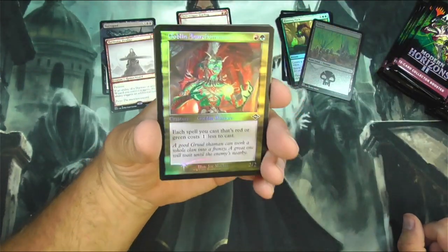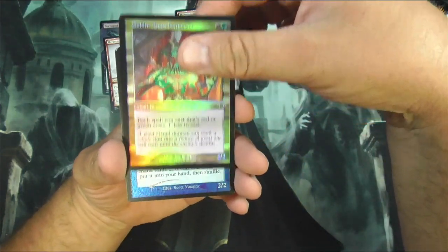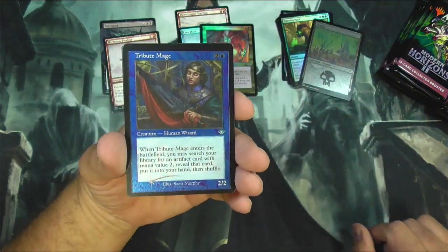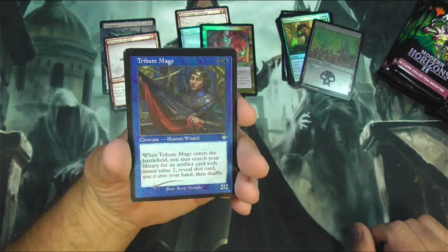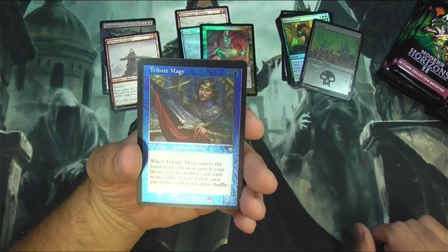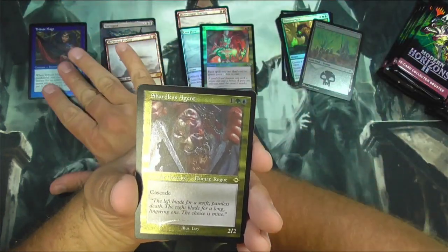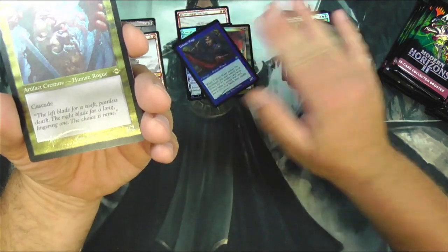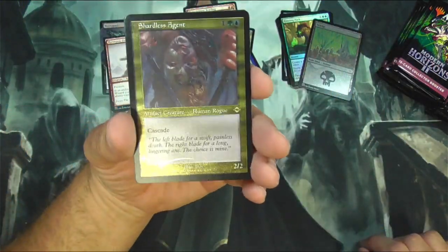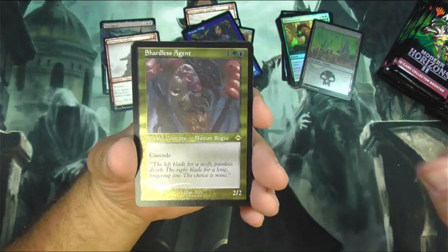We got the Old Border Goblin and Narcomancer — not a big one there. Tribute Mage, and this is the Etch Foil, so you can tell in person it's definitely different. I think it looks nice, definitely in the Old Border there. Shardless Agent — so I think that's going to be an uncommon. Shardless Agent entering modern — can now do some naughty nonsense with this card.